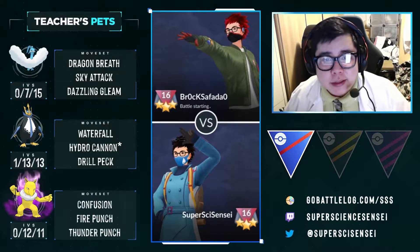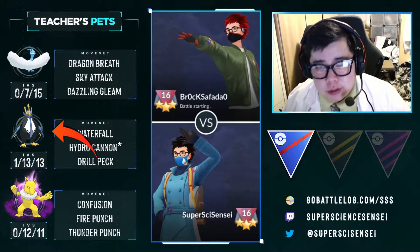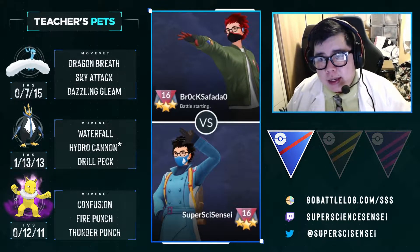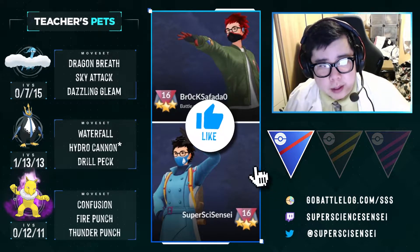Hey class, Super Science Sensei here. Today we are going to be going over Empoleon as a closer. It has really unique typing, really unique stats, and a really good moveset, so we're going to see how it works in combination with other mons.